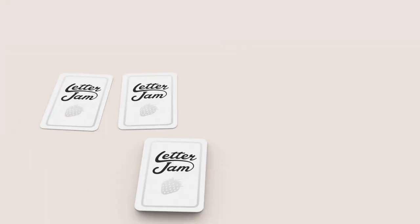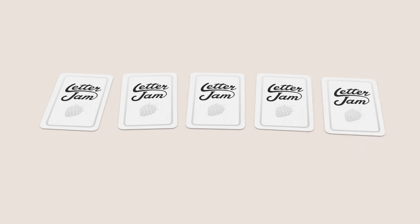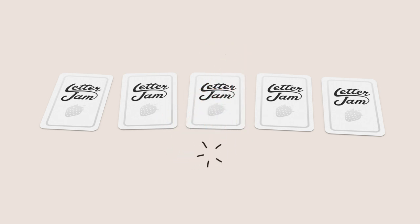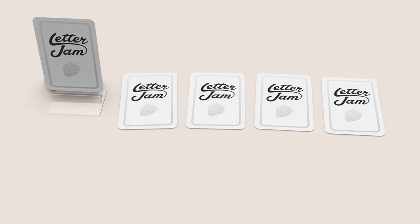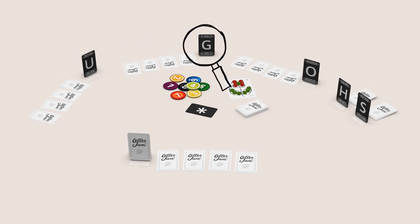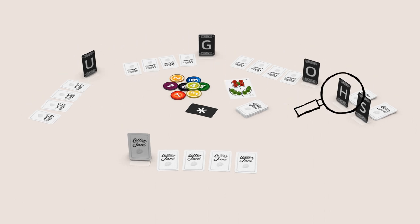At the beginning of the game, you will get some letter cards. Each card has a letter on it. Do not look at them — you never look at your own letters. Take your first card and put it into your stand so that everyone else can see it. Each player will see everyone else's letters, but no one can see their own letter.